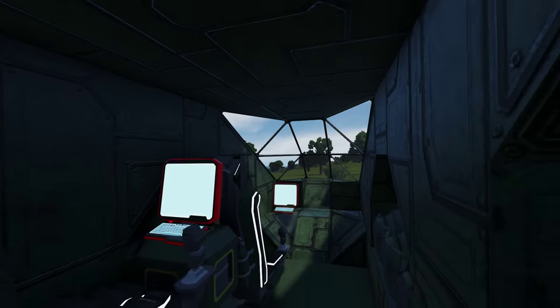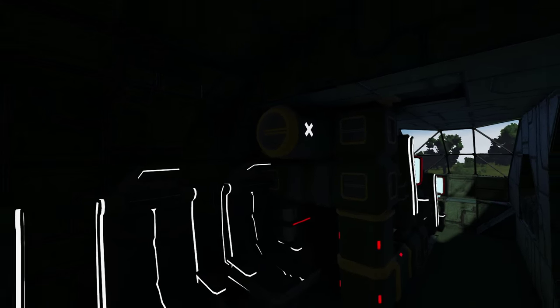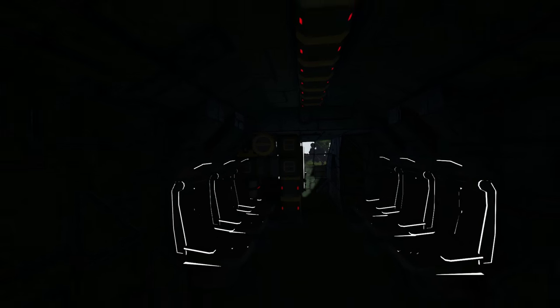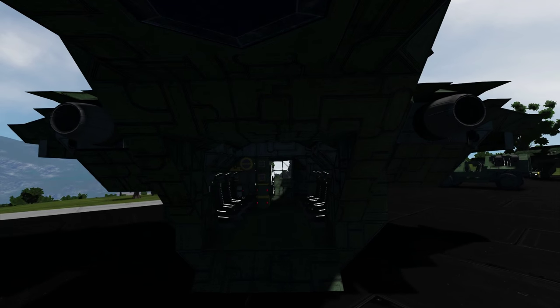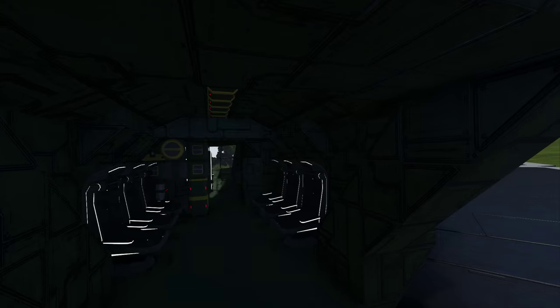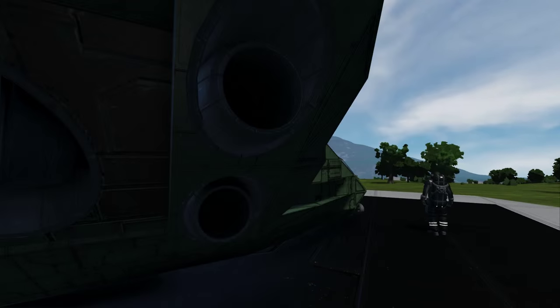Look at this — this is just like the original cockpit, amazing. Coming through here we have the troop transport section. One thing I would have liked to see is lights in here, because in Halo you can have it go from green to red — red is deploy, green is standby, I think. And obviously this has the capacity to carry six troops and two pilots, or I think one pilot and one gunner.